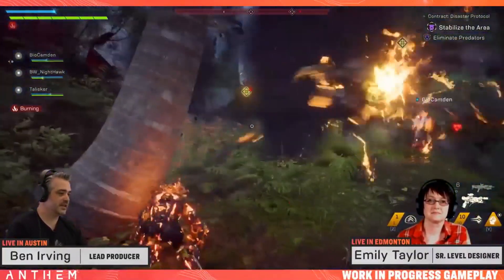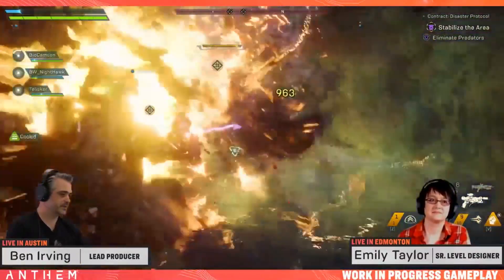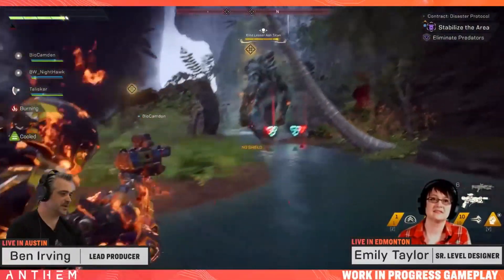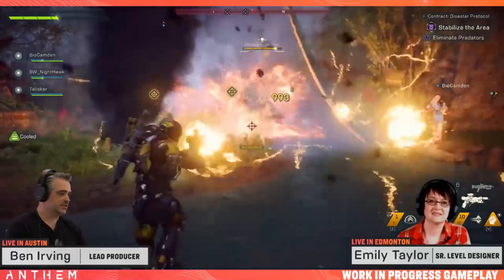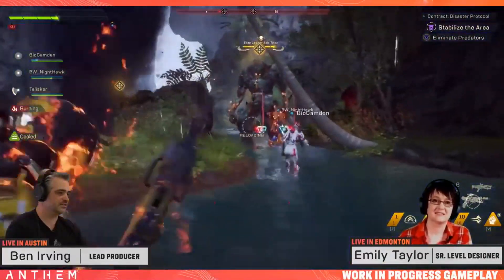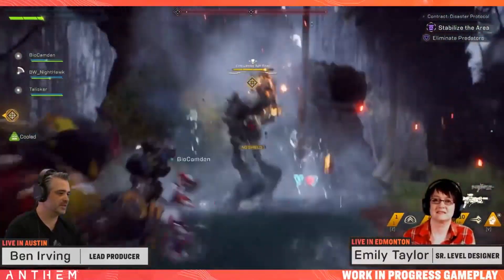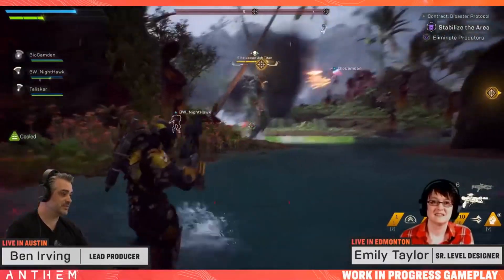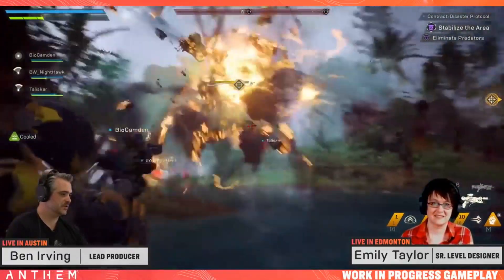Just a heads up — legendary contracts are very, very hard. In the live stream right now, you can see Ben Irvin and Emily Taylor actually doing a legendary contract where they fight an Ursic and also fight three Titans at the end. It's about an hour-long live stream and they do the entire contract from start to end, with some steps involving side quests here and there, but at the end they do fight an Ursic and three Titans. Just like any other looter shooter, it is RNG and you're not guaranteed the best weapons, but you will be dropping high end game loot from the legendary contracts.